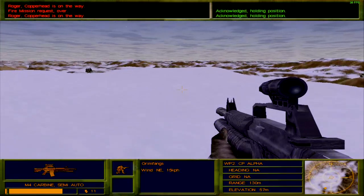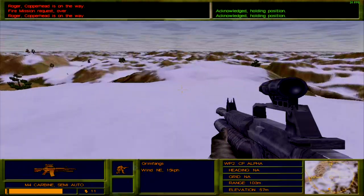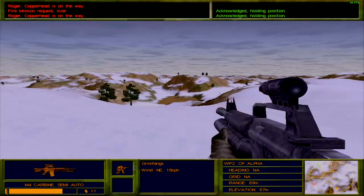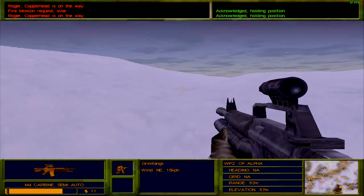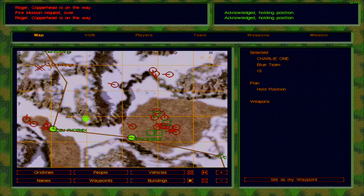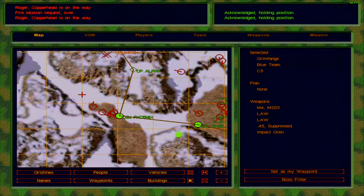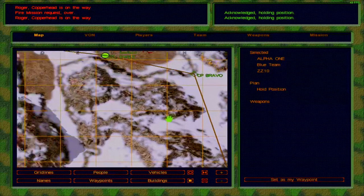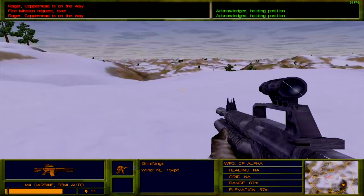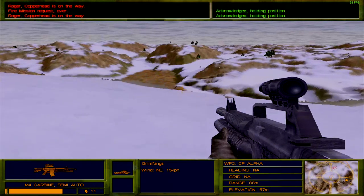I'll crawl for a bit so I don't get detected by those enemies over there. The game does keep telling you where to go. Need to be cautious about enemy patrols — sometimes they can kill you in a flash. Objective Eagle has been destroyed. Checkpoint Alpha, Objective Phoenix — Checkpoint Bravo is where we need to go. There are enemies all over the place. Checkpoint Charlie is actually our destination. Objective Eagle has been taken care of, and I think there are only about three SAM sites in total.